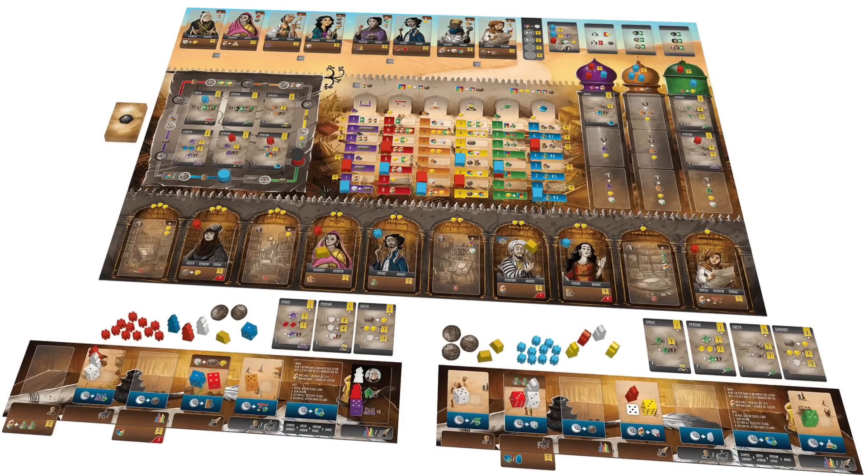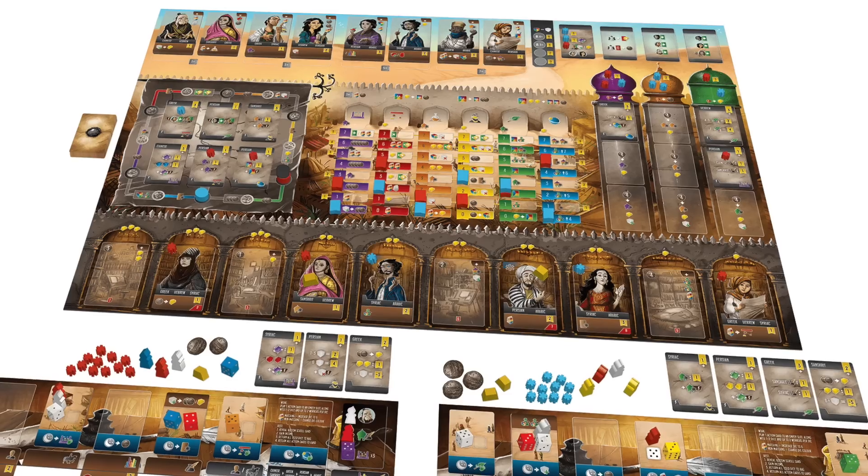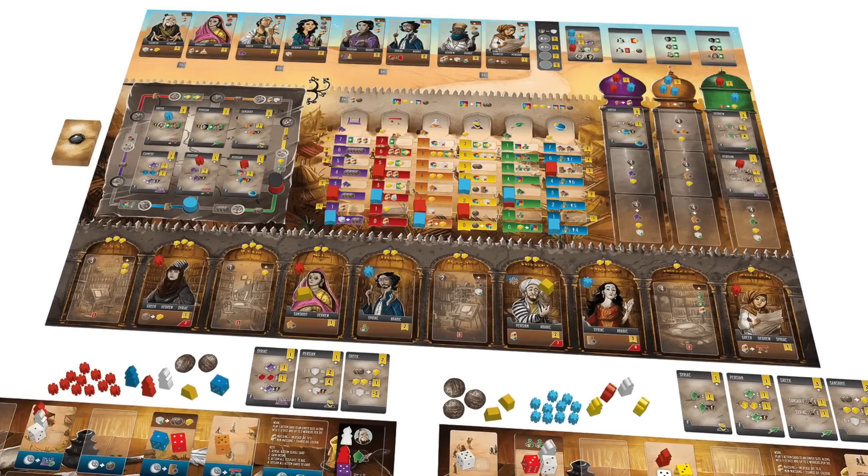Scholars of the South Tigress, which I've played recently, is mentioned more for its mechanism than its components. It has a really cool dice action selection system where the number and color of the die give you different options or define how powerful the actions are.